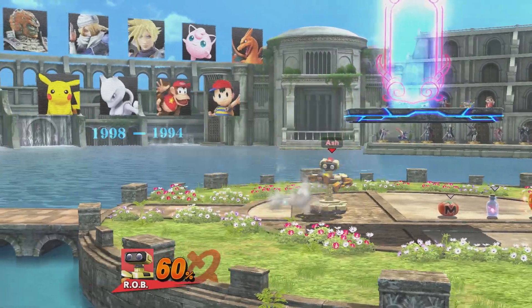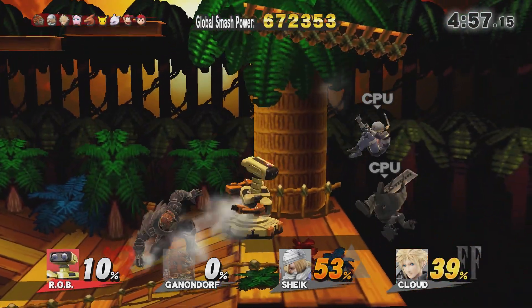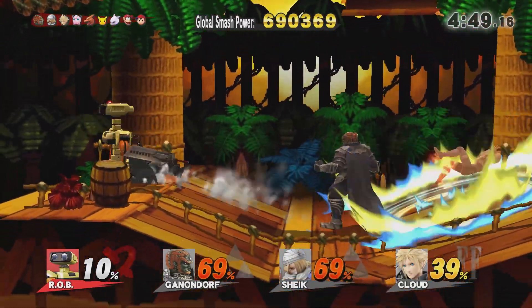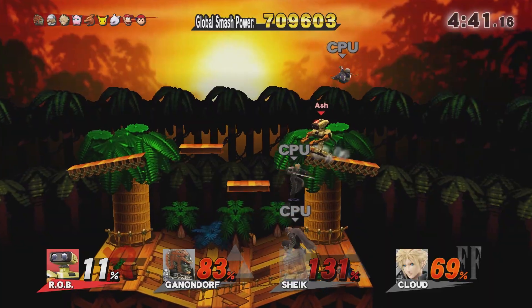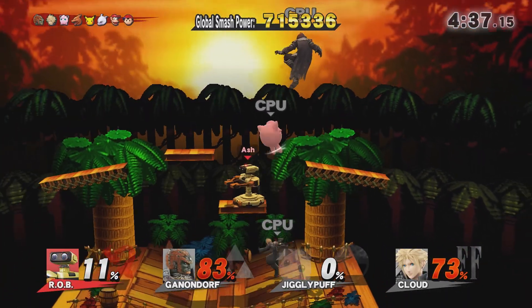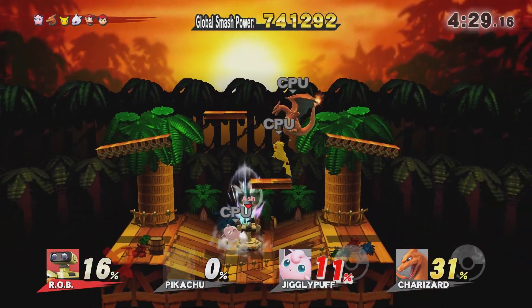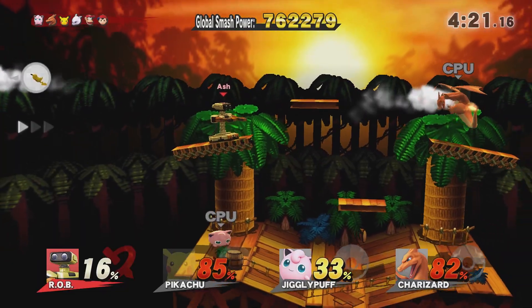Out of all of the obscure, retro, and random characters they added in — which one's your favorite? This is across all Smash games, so I'm including ROB, the Ice Climbers, Mr. Game and Watch, Duck Hunt, Piranha Plant, and any of the weird obscure retro ones. My personal favorite — I'm not even gonna lie — is Piranha Plant. I love that dude and I'm so glad he's in Smash. He's unique, he's obscure, he's the weirdest most random addition, but he's fun. So you let me know yours in the comment section below.